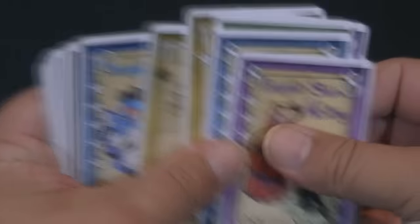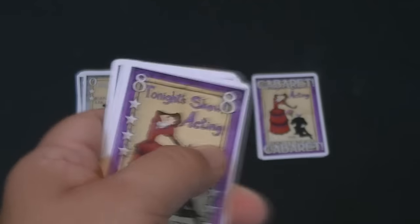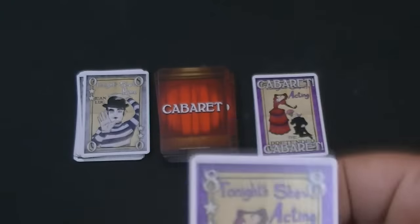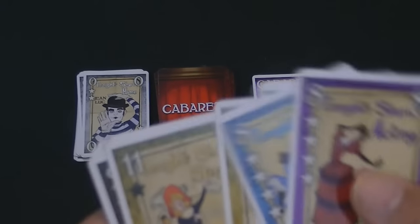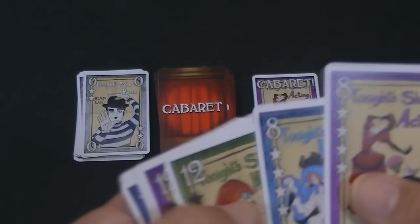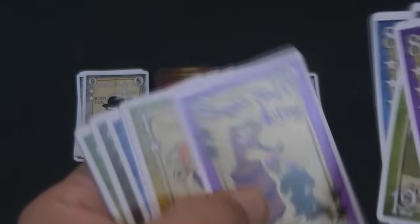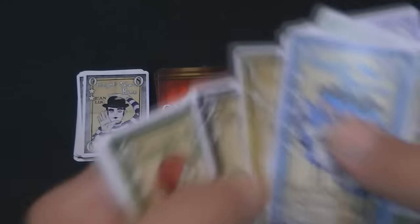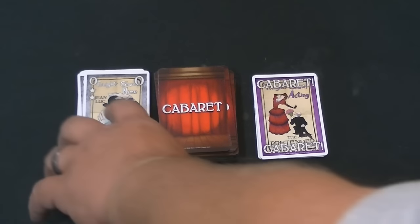In a lot of trick-taking games you have to follow suit — if I play purple, you've got to play purple. But this is not that type of game. In Cabaret, what you have to do is play a suit that has not been played yet. So if I played this 8, the next person to my left would have to play something that isn't that color. The third person would have to avoid both the blue and the purple, and so on. If you can't play a suit because you don't have it in your hand, you have to play one of these mime cards.